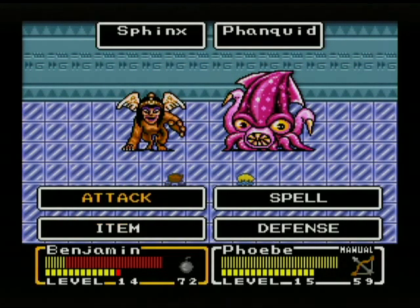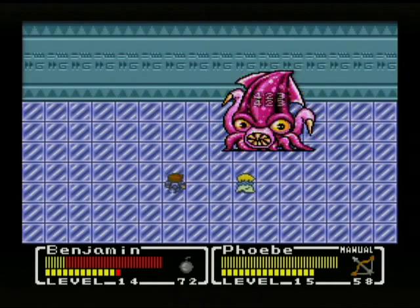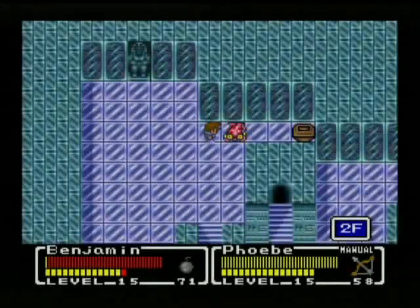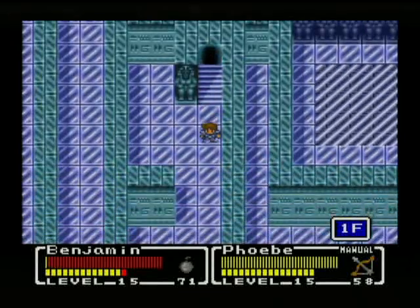Moving up a floor. Sphinxes and Phanquids. Sphinxes can confuse — very aggravating, do not like them. Jumbo Bomb can take them out. Level up! Some heal potions — that's all there is for that passage.